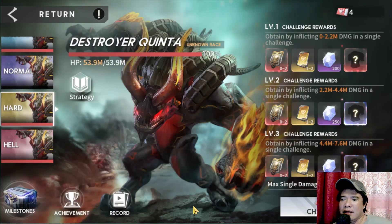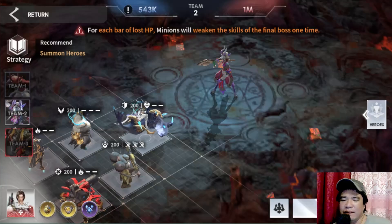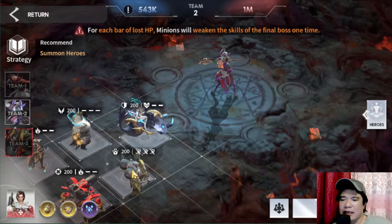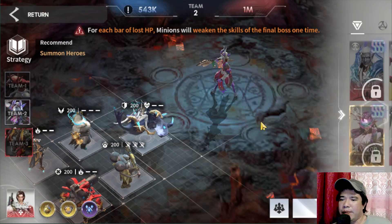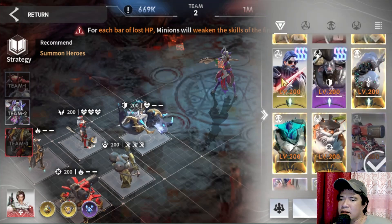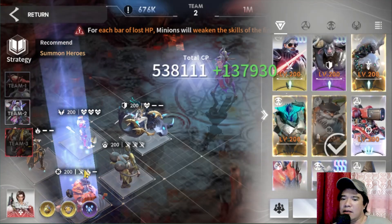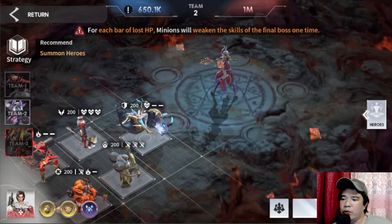Let's try the hard stage. There are no leaderboard records here. The same heroes are used, and the most important is team 2 — we need to lower the HP of the boss. Maybe we can swap some heroes: let's put Sirena and Taylor and remove Emma.